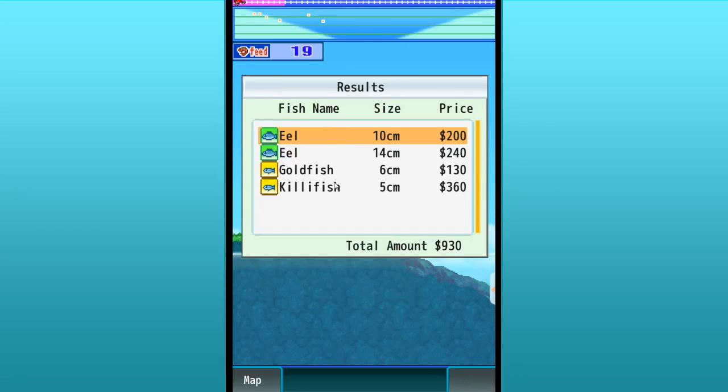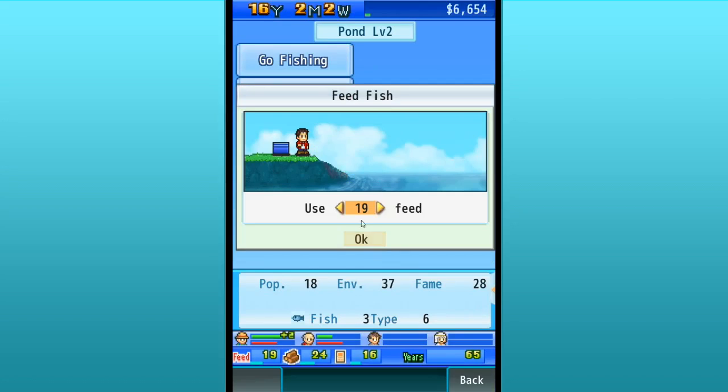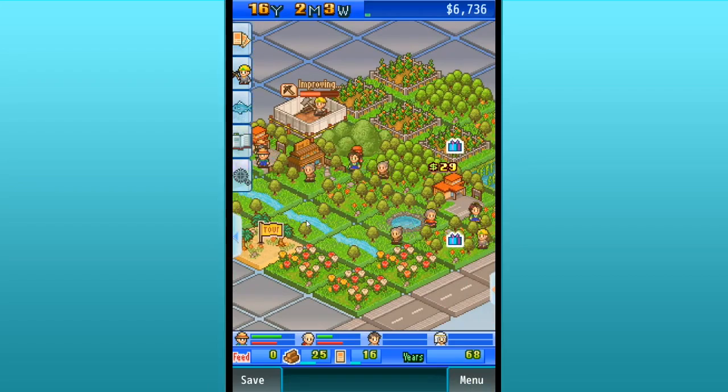Let's back up and go to the map. Nearly a thousand dollars just from that. Now we can add fish — killifish! That's fantastic! If we feed them this time — Kamehame fish-a-ha! Fish increased — and three killifish! Yes! Oh, that's wonderful, that makes me so happy.